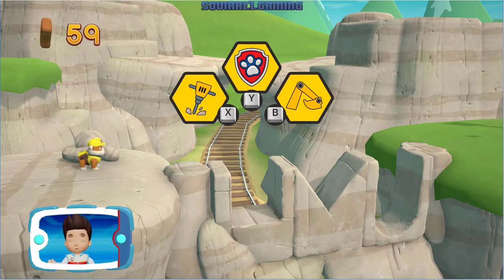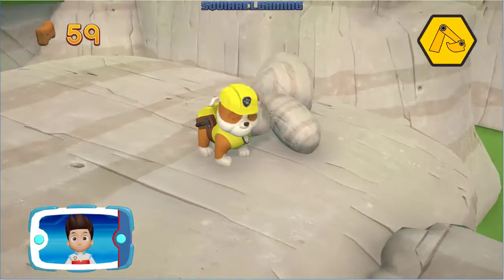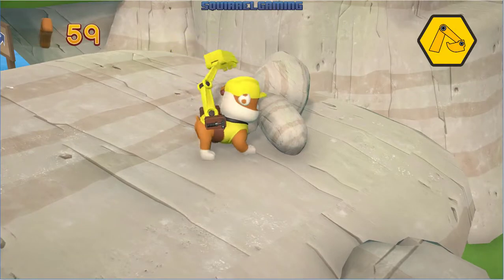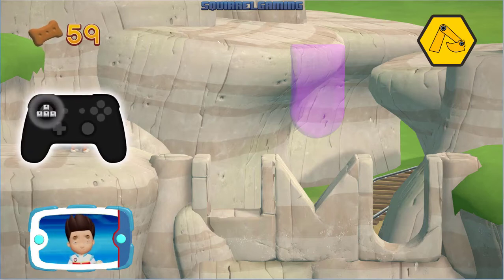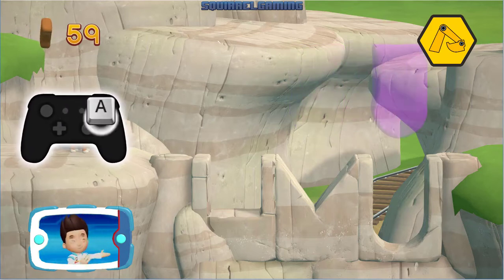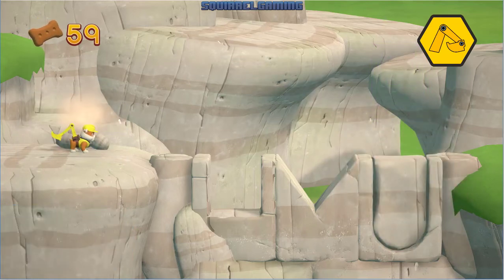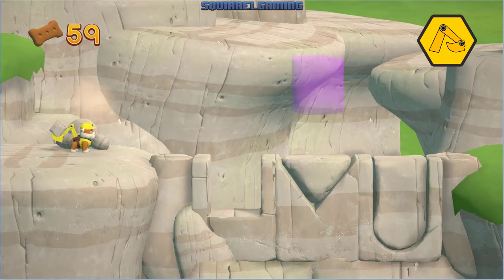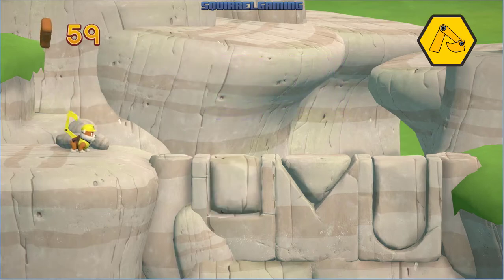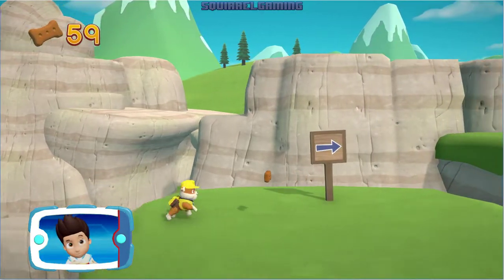Rubble can use his pup pack to pick up those rocks and repair the path! Activate Rubble's pup pack by pressing the B button! That's great! Help Rubble move the rocks into the right spot. Use the left stick to move it. Press the A button to place the rock where you think it should go. Perfect! You did it! You've placed all the rocks and helped Rubble repair the path!